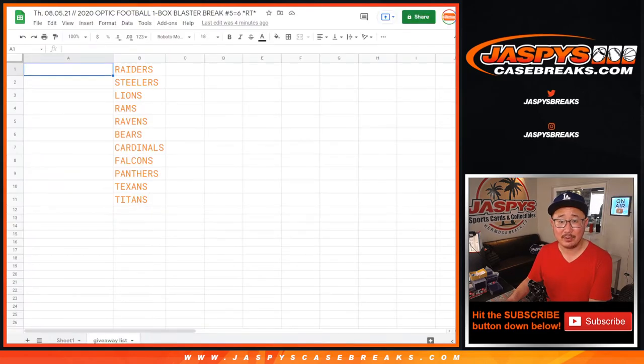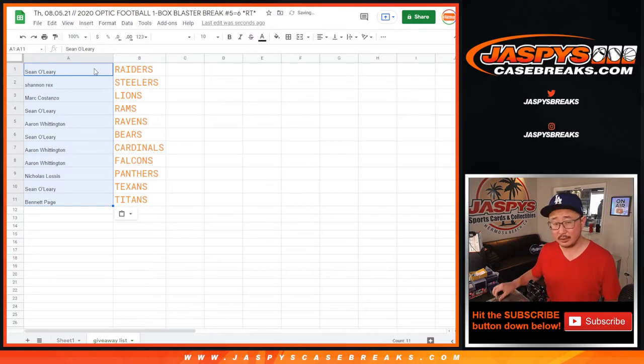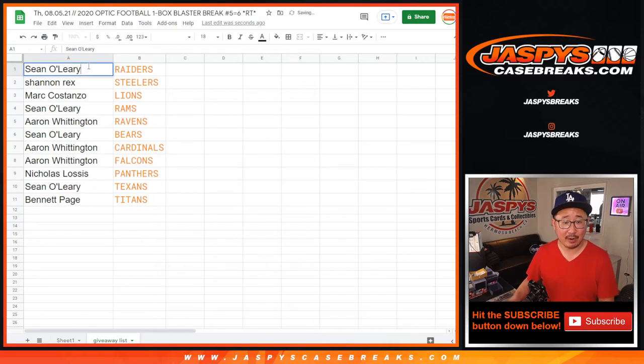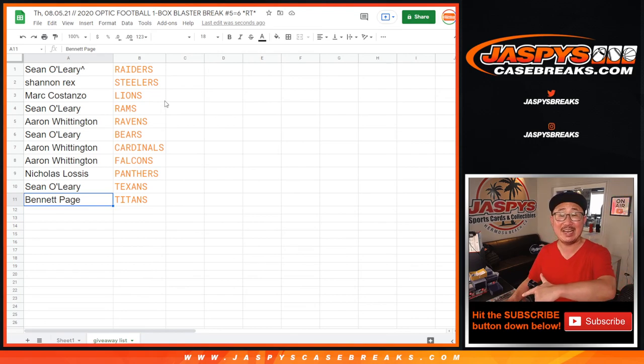Sean, you got the Raiders. Rex, you got the Steelers. Mark with the Lions. Sean O with the Rams. Aaron with the Ravens. Sean with the Bears. Aaron with the Cardinals and the Falcons. Nicholas with the Panthers. Sean with the Texans. And Bennett with the Titans. I'm Joe for JazpysCaseBreaks.com — coming up in a separate video, the next video will be that break. Bye-bye.